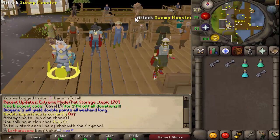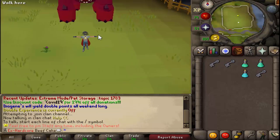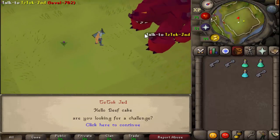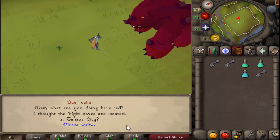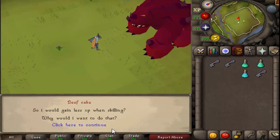Just go to extreme, and I'll show you because I know people will ask. So I'll show you the full thing. Just talk to him, spam through his options - he's just kind of making fun of you. You would gain five times XP less.